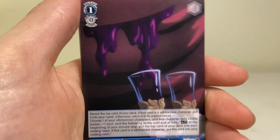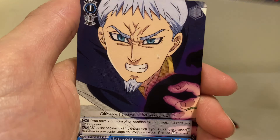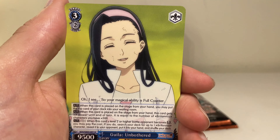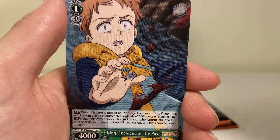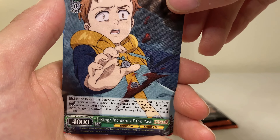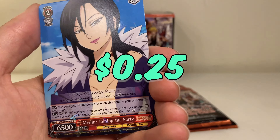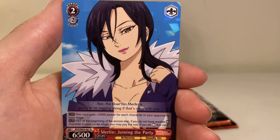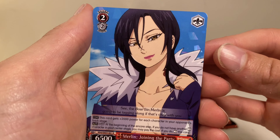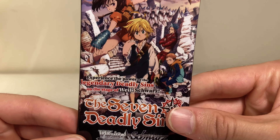We got this guy again, Elaine from Seinfeld, this guy, Julia Unbothered — I think that's the first one of her. And the first one of this King into a rare Merlin who's joining the party. I wonder what kind of party that is — can I get an invite? Next pack.